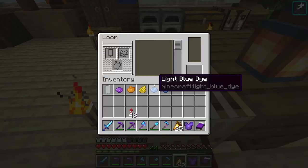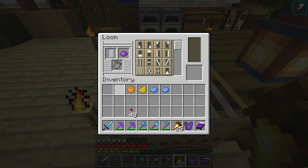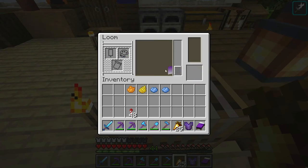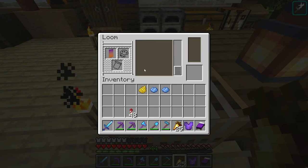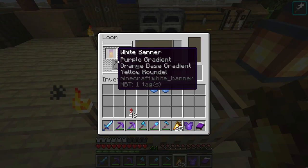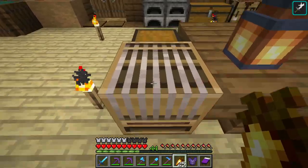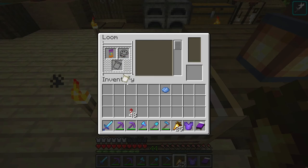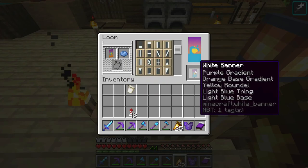But before we do that, we're going to make today's banner of the episode. We're going to start with a white banner and purple dye in the purple gradient shape. Next, we're going to go on to an orange base gradient, which is this shape right here. Next, we're going to go on to a yellow rondel, which is this shape right here. Then we're going to grab ourselves a thing charge made with an enchanted golden apple and a piece of paper, and we're going to make that pattern on the banner.